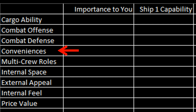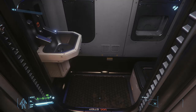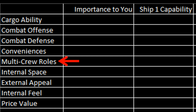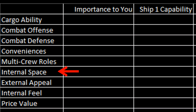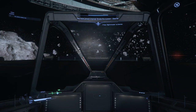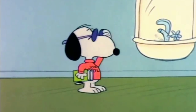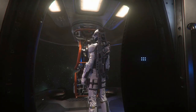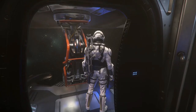I lump things into conveniences as well — things like does it have a bed to log out in, which is a big deal for me. Also having a bathroom or a kitchen when hygiene comes into your character. Multi-crew roles — if you're solely focused on single player or whether you want to have buddies with you. I wanted to evaluate the internal space: does it have a place to walk around in, or is it just a cockpit? And then of course the actual appeal of the ship — how does it look on the outside, is it cool, is it sleek, does it appeal to me? The internal feel was also something, including the ability to see out of the ship. You spend a lot of your time in your pilot seat inside your ship, so how it feels in there might be really important.